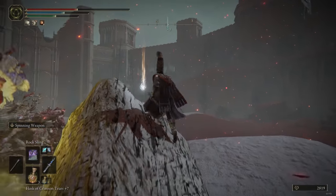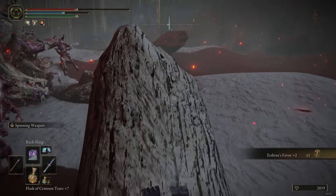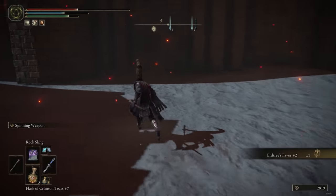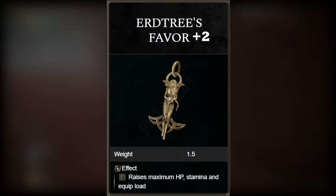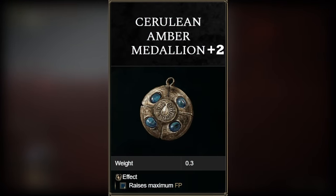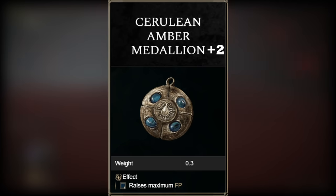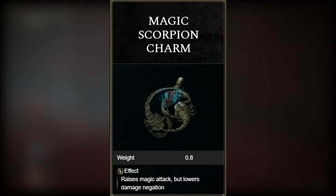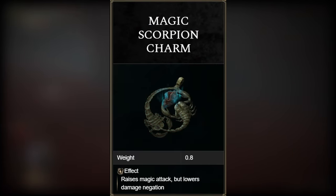For alternative talisman options, consider the Erdtree's Favor +2 found in the capital — available only near the end game, and it gets better the more vigor and endurance you have. The Cerulean Amber Medallion +2 starts getting decent if you have at least 50 or 60 mind; before that don't bother. The Magic Scorpion Charm is also a decent alternative if you don't mind the 10% increased physical damage taken.